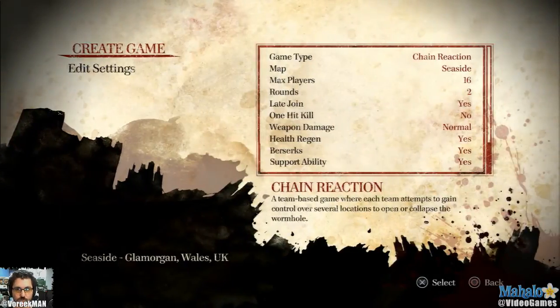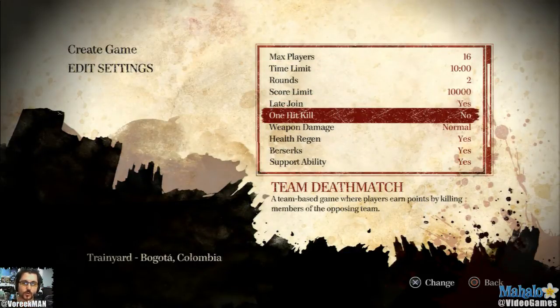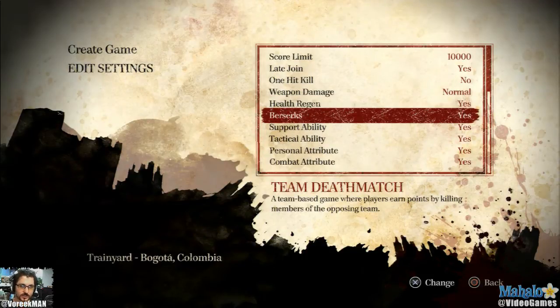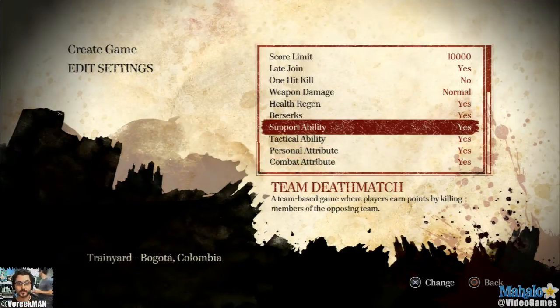Then you can do private games, which is cool. You can set your own settings - Team Deathmatch, whatever map you want, however many players. You can do stuff like one-hit kills, allow late joins, weapon damage, health regeneration, berserks, support ability, tactical ability, personal attribute combat. So all these things that you can tweak, but most you want to leave on, except maybe one-hit kill - that kind of sounds annoying, but if people want that, you can have it.